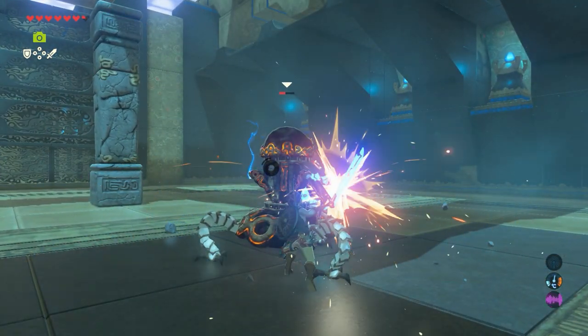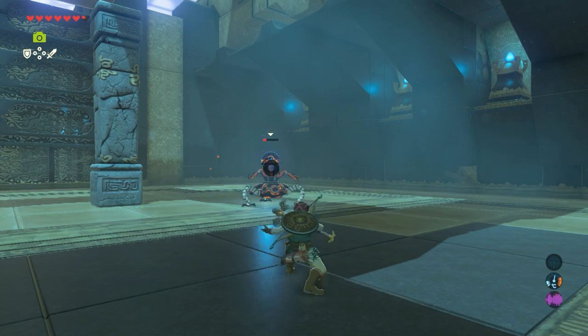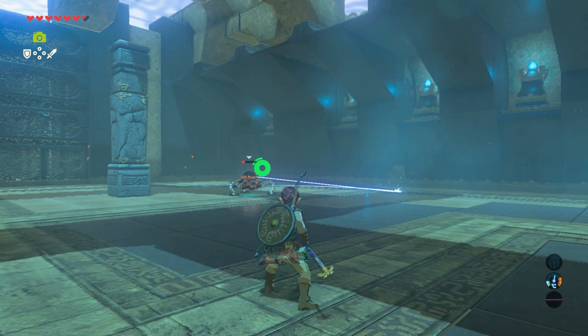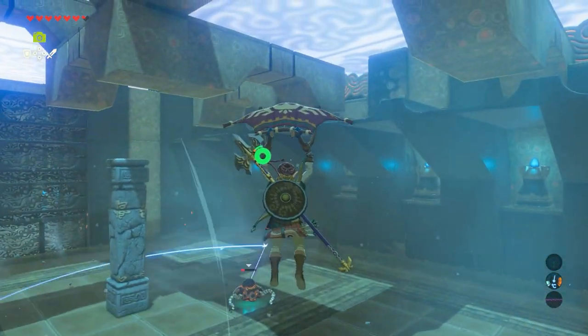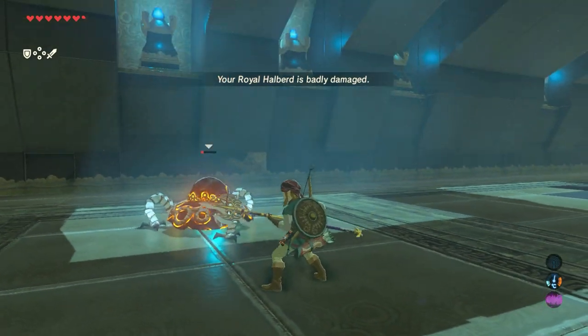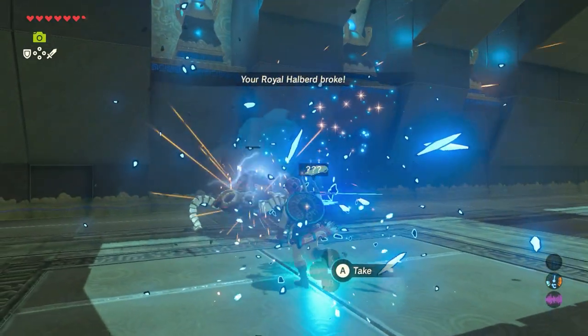If that's not sufficient, he will jump back and create a whirlwind. Jump up, glide towards it, and attack it. Keep attacking until he's finished.